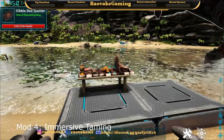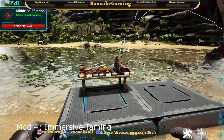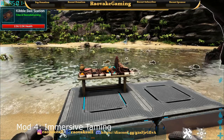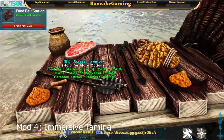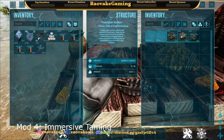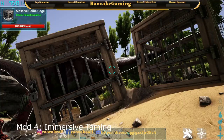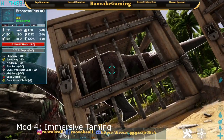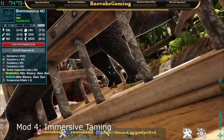Our fourth mod is Immersive Taming, which is an alternate way of taming creatures rather than the normal KO knockout or whatever specific method a creature might require. This uses baits and it's a lot more friendly, so if you're somebody that doesn't like to beat up your creature before you tame it, this is the mod for you. Our Bronto is still trapped in our cage and all I have to do is throw some bait in.